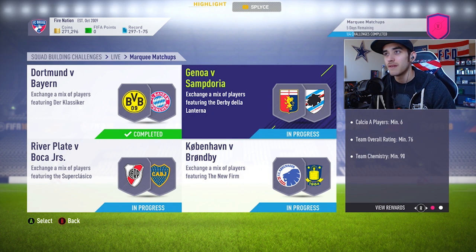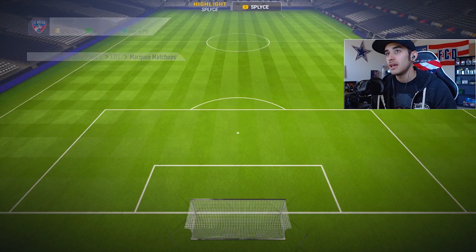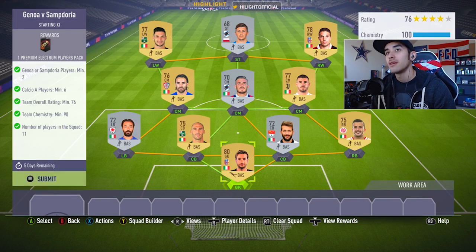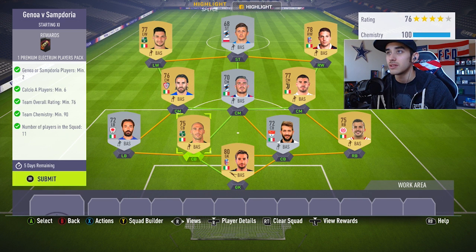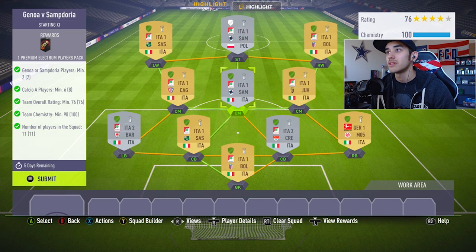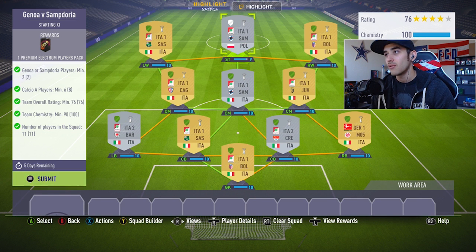This one is going to be the Genoa versus Sampdoria SBC. As you can tell, the players are already filled in. The requirements on the left: you need a minimum of two players from either Genoa or Sampdoria, six total Serie A players, a 76 overall rating, and 90 chemistry.